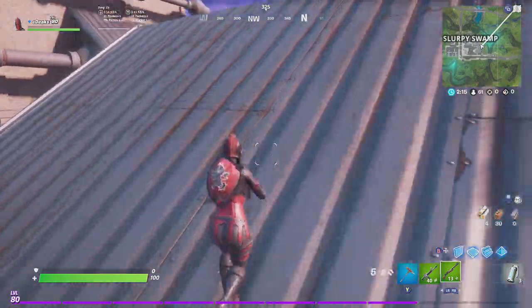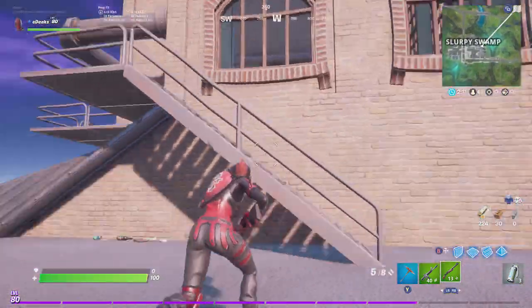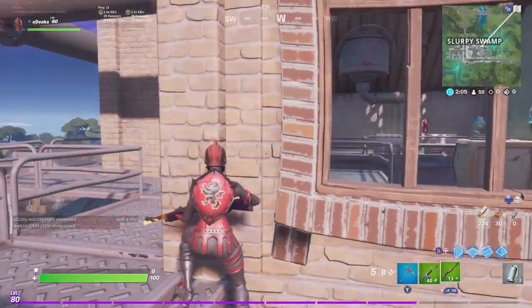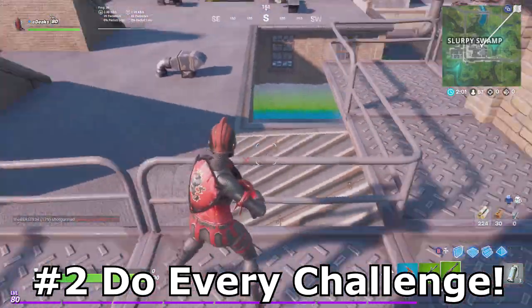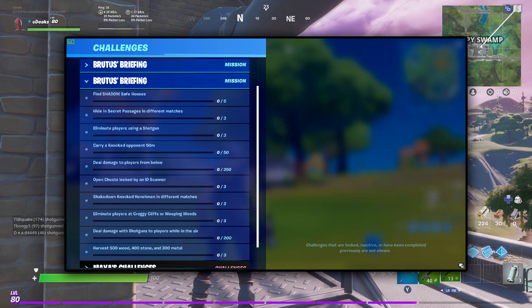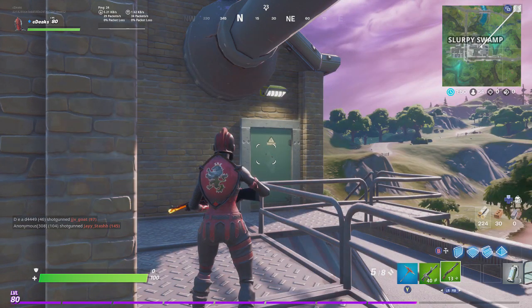My level on Fortnite is around 80, but I started playing again around a week and a half ago — so I went from level 0 to level 80 in about a week and a half, which proves these methods work. Tip number two: do all the challenges you are able to do. That goes for the daily challenges, the Deadpool challenges, any event challenges — go ahead and do them, because once you get them done you will get more XP.